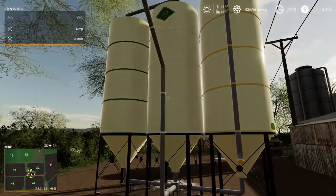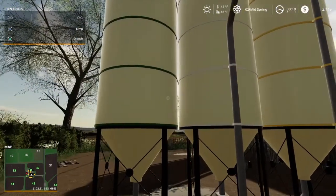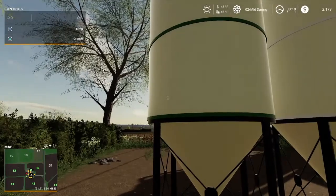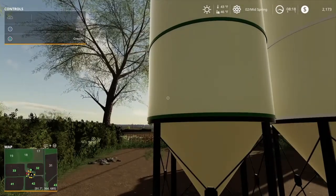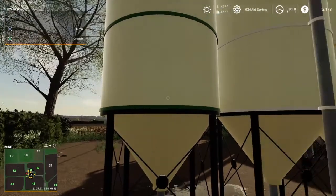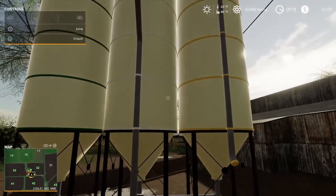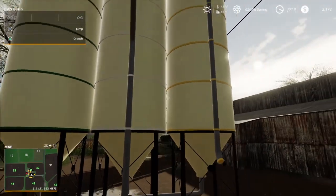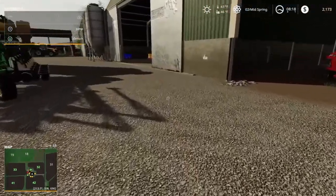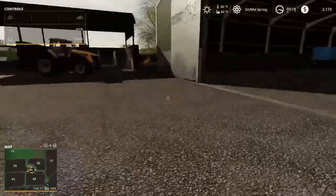This is the Buy Silo by CNS Modding — I believe it does seed, fertilizer, and herbicide. What's nice about these is they are so cheap. On another map my fertilizer literally cost me about two hundred dollars instead of the normal two thousand dollars. So yeah, beautiful — no problem going with that.